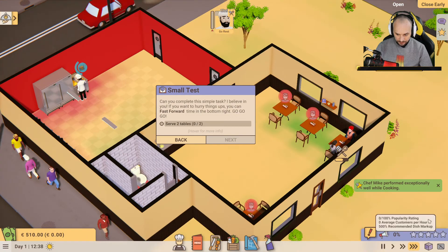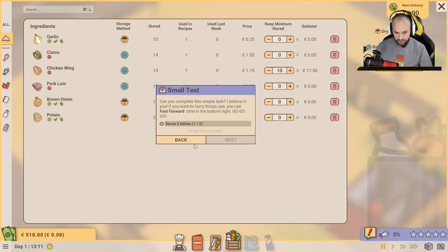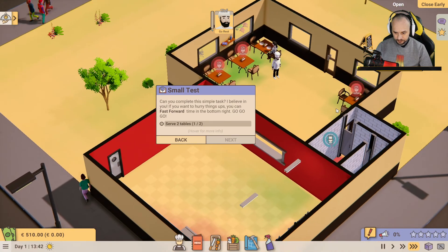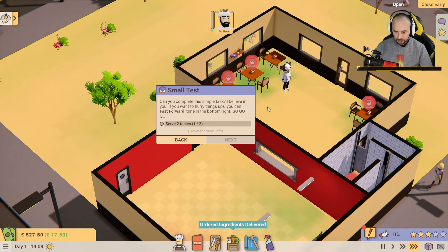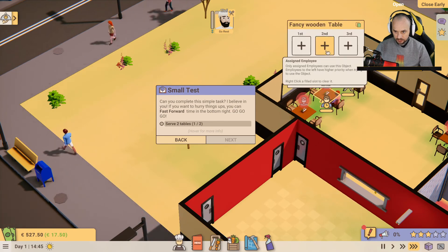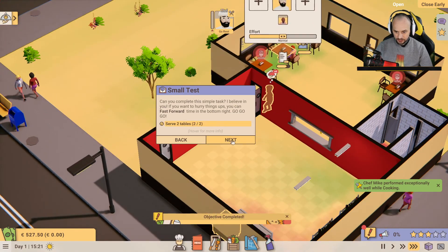I have two tables. We haven't got anyone else in yet. He's gone to the toilet — I hope he washes his hands! Look at that, we've got money. He cleared up. Here we go, next customer — let me take your order. He's done it, cooking away. The restaurant is running — we are away. He's going in to cook. This is good, this is good.